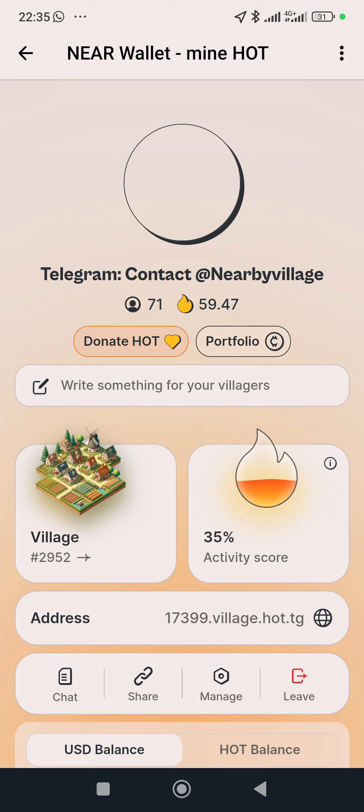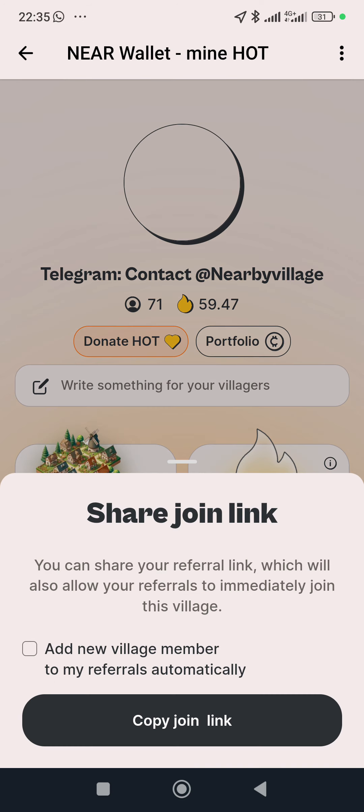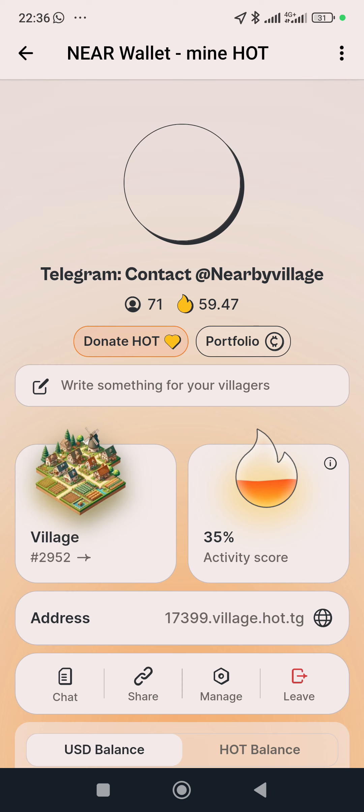Click on it, then look for the options: Share, Manage, Live. Click on Share. This lets you send a referral link to your friend and also invite them to your village — all without sending two separate links. Tick the option that says 'Add new village member to my referrers automatically.' Then press Copy. The link is copied, and anyone who clicks it automatically becomes your referrer and also a member of that village.